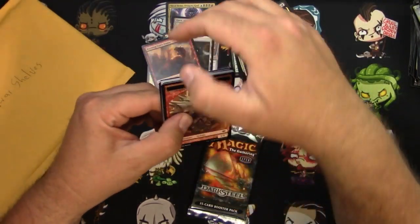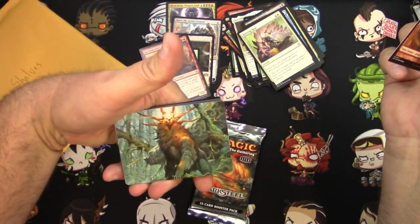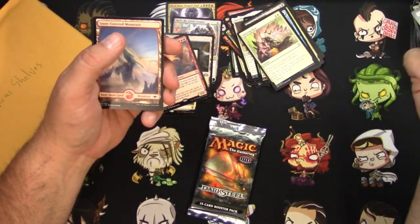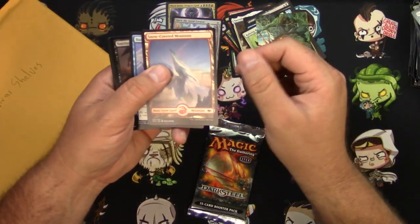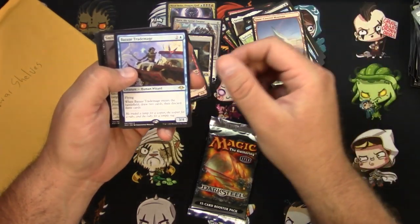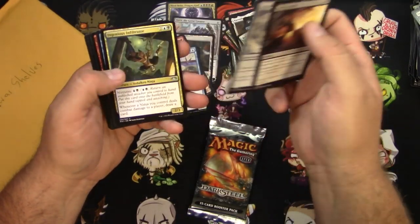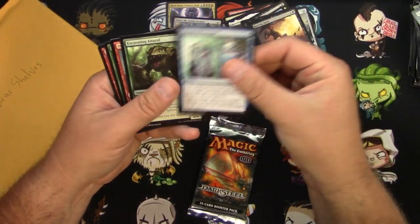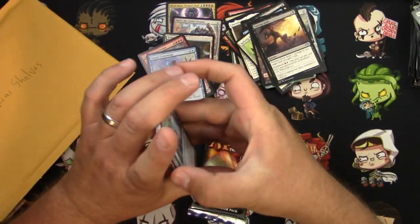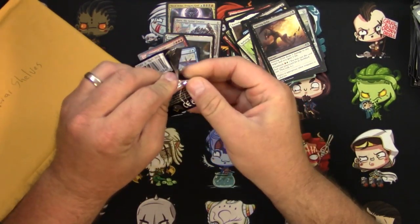Opening it a bit backwards — oops. Goblin token. There's Ayula — yeah, the Queen Among Bears. I don't know if you want those tokens, but sure, why not. Also: snow-covered Mountain, Bazaar Trademage — that's okay. Helix Golem, Infiltrator. I'm not sure if there are any super good commons from Modern Horizons. Darksteel is your last chance, Shelves.